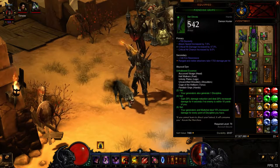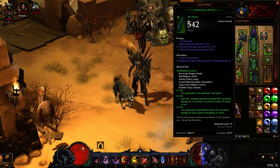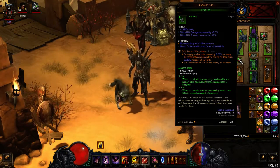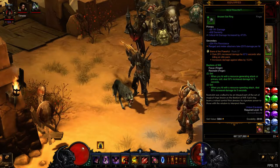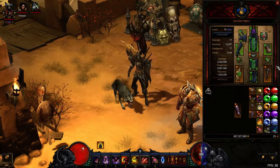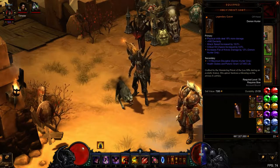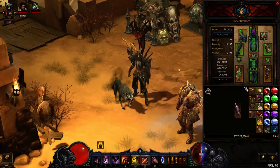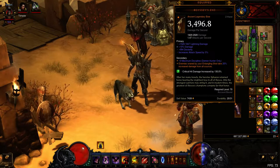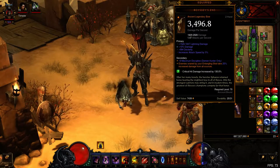Moving on, we have the last two pieces of the set, which are the hands and the shoulders. And Focus and Restraint with Zeal's Stone of Vengeance and the Bane of the Powerful. Now, to get all the damage for this, you're obviously going to be using the Unhallowed set's 6th passive, so you're going to want to get Discipline rolls and as much as you can. My Odyssey Zen is very good but only had a 9 out of 12 Discipline roll.